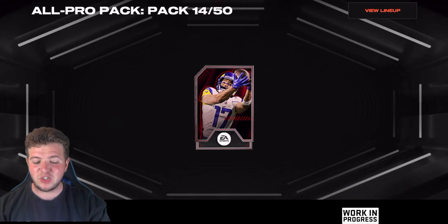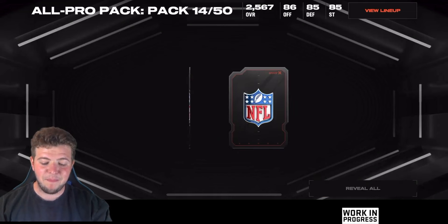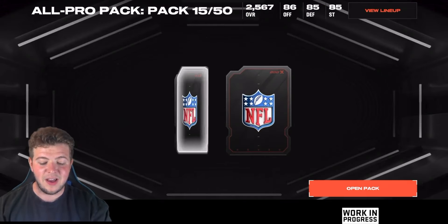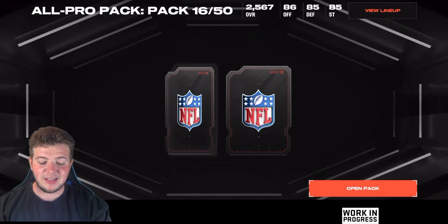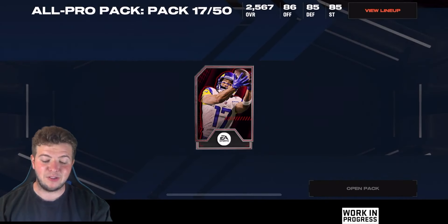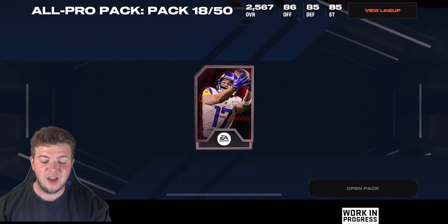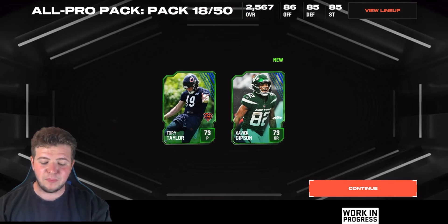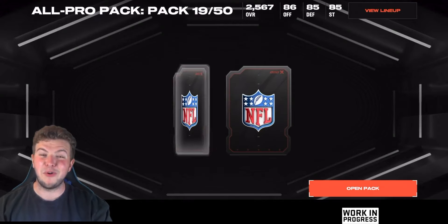Pack number 13 — about 12 to go and three epics. That's a good total to have. Another rare there. For me it's more about the epics and the iconics. I'm yet to see an iconic from an All Pro, but I have certainly seen one from a Madden pack. So I'm hoping the second batch is really where it's cooking. But value for money wise, the All Pro pack is coming in kind of clutch. We're on pack number 18 — we also get a Xavier Gypsum, not bad.